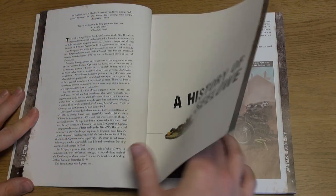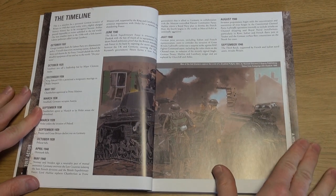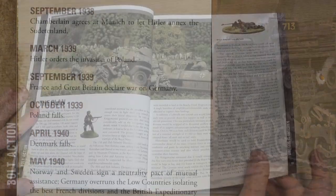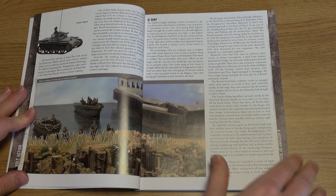The book begins with an alternate history timeline beginning before World War 2, including the tweaks made by the author to allow for the fictional invasion to take place. The invasion itself is then covered from prior to its first day right up to its conclusion.